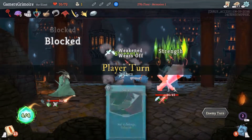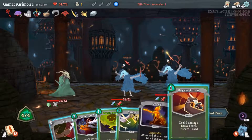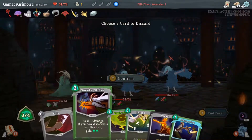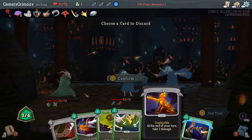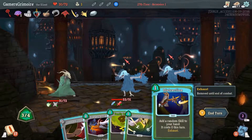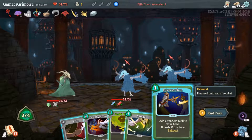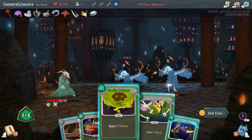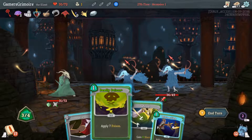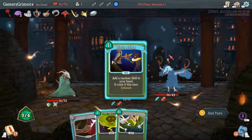Dagger Throw — throw the Decay out of your hand. Get rid of the Decay; curses suck. If we ever get the Cursed Idol we'd be great because we've already got four curses. Go Sneaky Strike the guy in the front because it's free.